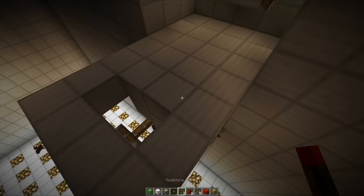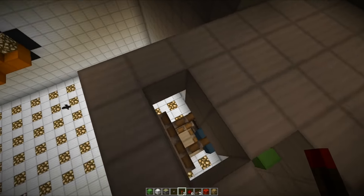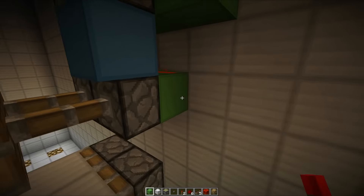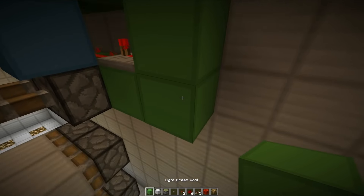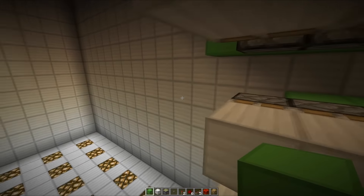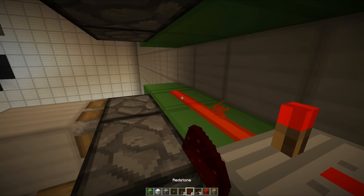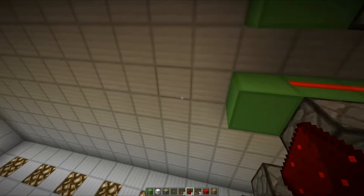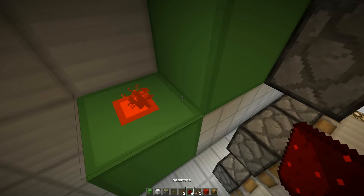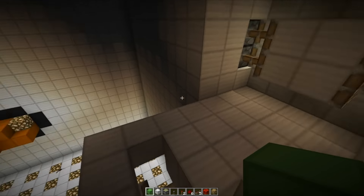We'll replace that with a redstone torch and see if it works as a functional thing. Just step on this — I think it would work. Yes, that would be a nice gradual descent. So what we'll do is place another repeater over here set to four ticks, and then we have the redstone dust there. This is a really easy-to-follow pattern and it can go right the way down, snaking down our wall. Another repeater set to four ticks, then repeater — four ticks — running into the block with the redstone dust on top. So I'm going to do all of this right the way down to the bottom, and also a little bit of decorating, and then we'll see if it works once it's done.